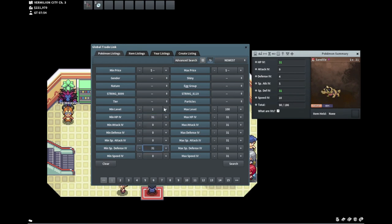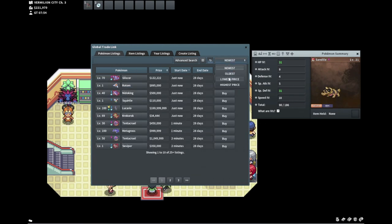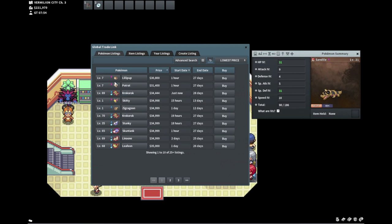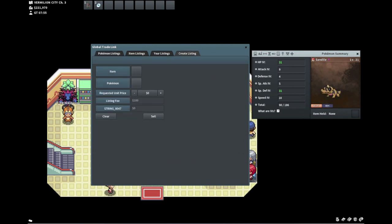I just got this for 7k. You'll see this a lot — people list two times 31s with terrible other IVs for so cheap, not realizing that the two times 31 itself holds so much value. Even if the rest of the stats were zero, this thing would still sell.